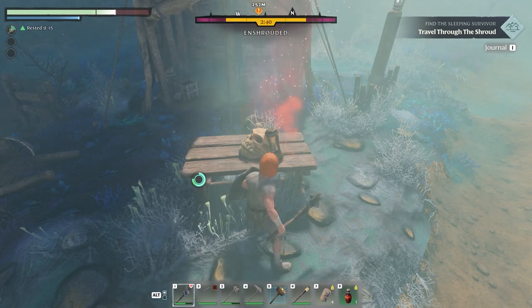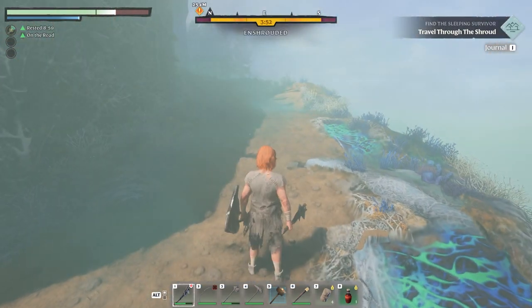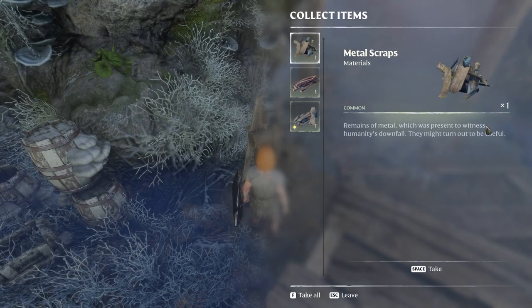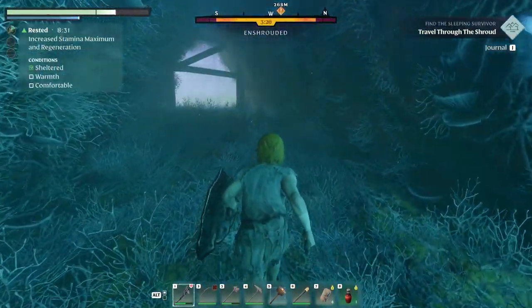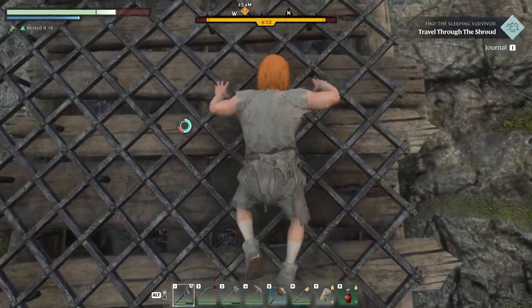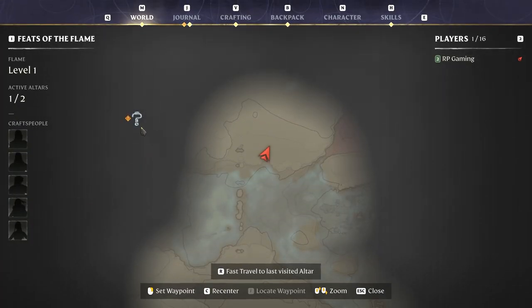Let's restore some of our shroud time since I wanted to get that wood, and let's continue looking for the traveler. Checking the map — he's up this way, so let's go up. Found some metal — excellent! We need metal for the grappling hook, so hopefully we'll get some more metal while saving this survivor.